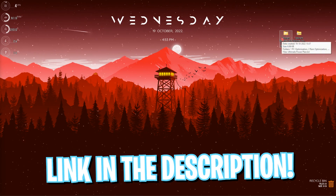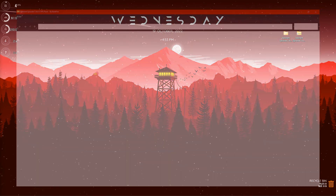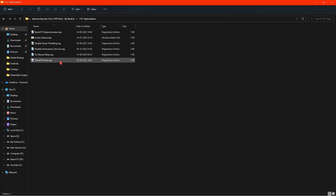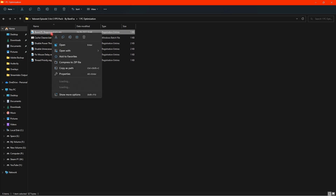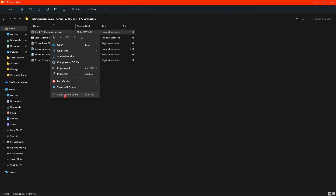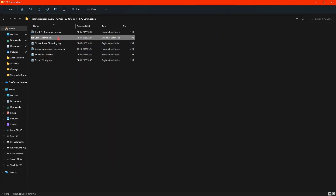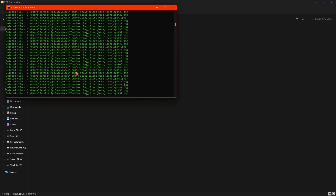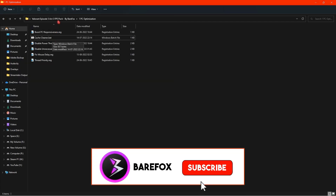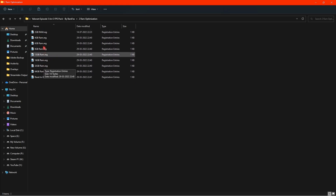Now download the Valorant FPS Pack — the link is in the description below. Follow all the steps on the website to avoid viruses. Open the pack and you'll find three folders. In PC Optimization you'll find registry files — right-click and merge all of them. They're completely safe and only change a few service settings to help your computer run faster. You'll also find a Clean Cache batch file — run it to delete most unwanted files. Then go to RAM Optimization.